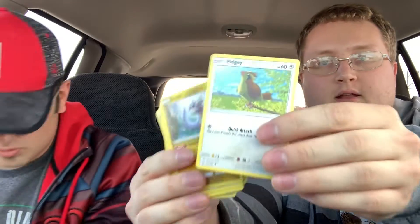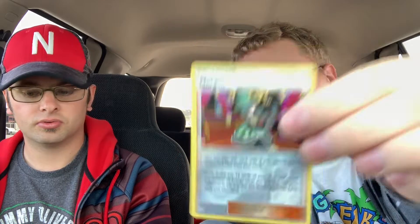Okay, I got a Dratini, a Pidgey, a Dratini, a Ponyward, an Alolan Grimer, a Ponyta, a Steel Energy, a Wartortle, a Helioptile. Reverse holo is Trainer Morgan. And my rare is an Alolan Exeggutor. Nothing really that good.